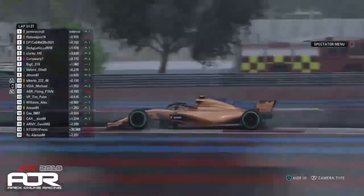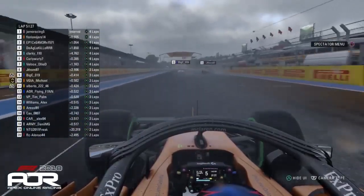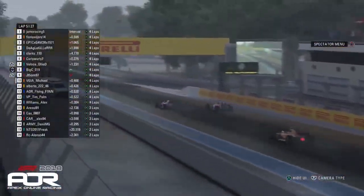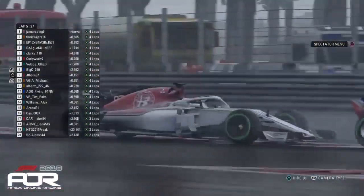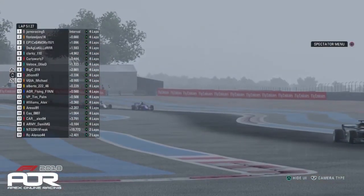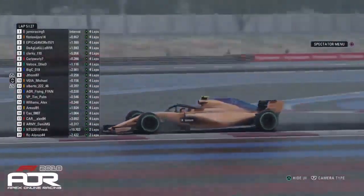Michael just about manages to stay ahead and he's slowly starting to work his way through the field, as Jaythorn almost loses it out of the final corner and now he's going to get passed by Big C — who I believe he just passed on the previous lap. So the Toro Rosso is going to regain that position into turn one. Jaythorn trying to stick it around the outside but I don't think the Toro Rosso has left him enough space. Big C moves himself back up into P8 and that could potentially give Michael a chance to pounce into the next chicane.